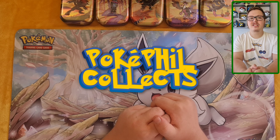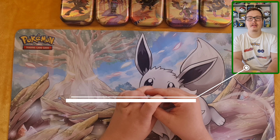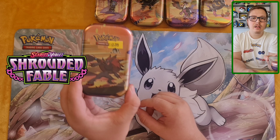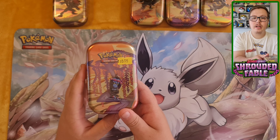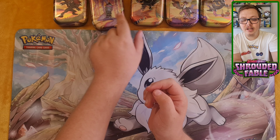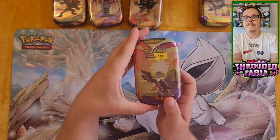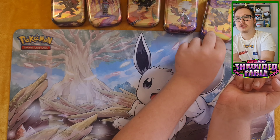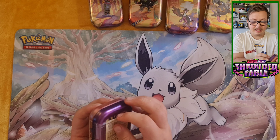Hi everyone, welcome to my Sunday video! Today I'm doing some Shrouded Fates mini tins. I'm going to be doing the Zoroark today, then the Fezandipiti, and the Dusk Noir on the final one. So let's get right into it.